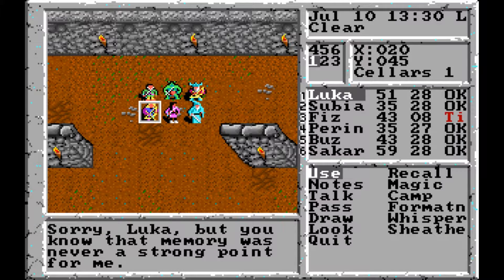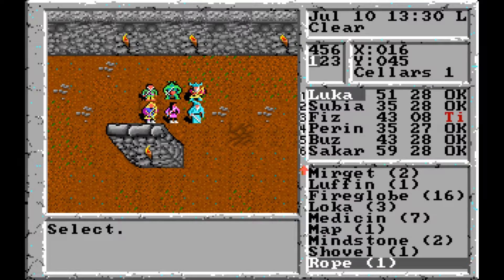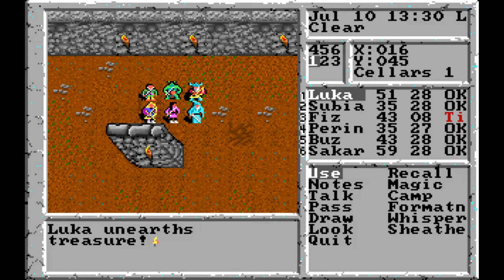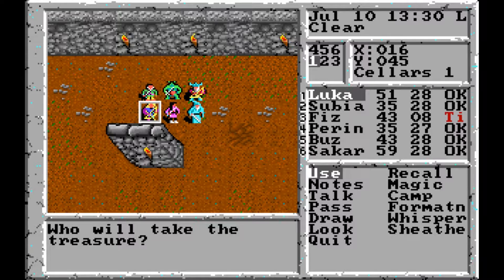Sakaar senses the treasure at coordinates 16, 45 — right where Luca is standing. We dig it up: 50 coins and 4 emeralds. Luca will take it. We've been running low on coins after purchasing two spell books last video, so 50 coins and 4 emeralds is definitely good and should help with our financial troubles.